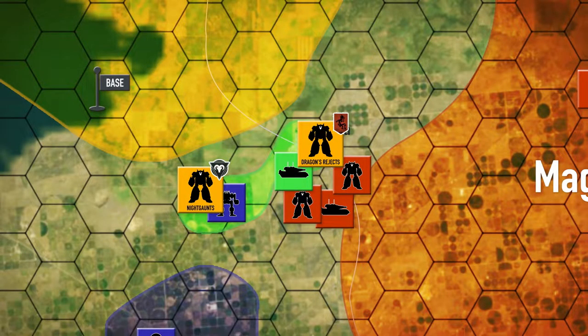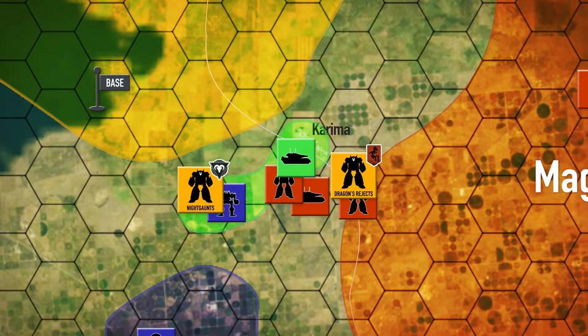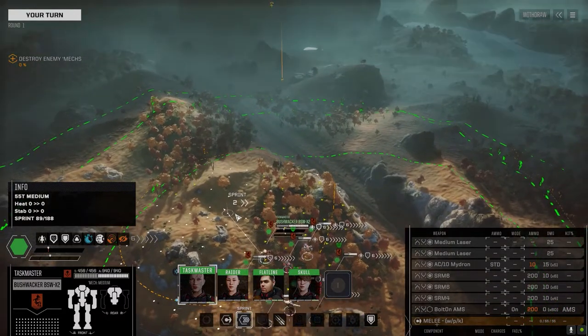Hey everyone, welcome back to the channel and another episode of the Battle for Astrakazi. The Dragon's Rejax are currently pushing around Karima City and we're searching for a heavy lance that's supposedly lurking out here somewhere. We've gone out to try and take them on and destroy them.